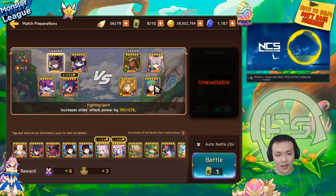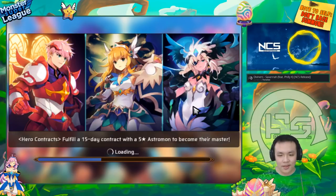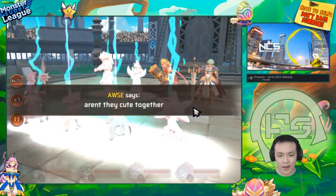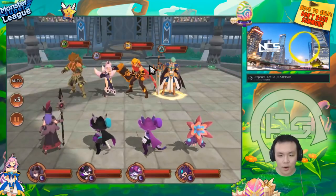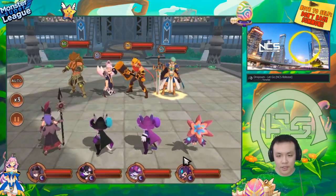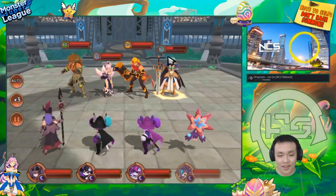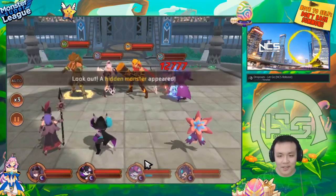Especially against Water Arthur teams — you know how he's really annoying and somewhat tanky, hard to kill on the first turn — but if you had three Dark Seedlers, just send all three at him and he's dead for sure. It basically removes that threat. That Astroman of the Month bonus seems pretty strong. Let's send all three at Arthur — see how much damage she does. That's like half health. You only need two Seedlers and he's dead. That is so broken.